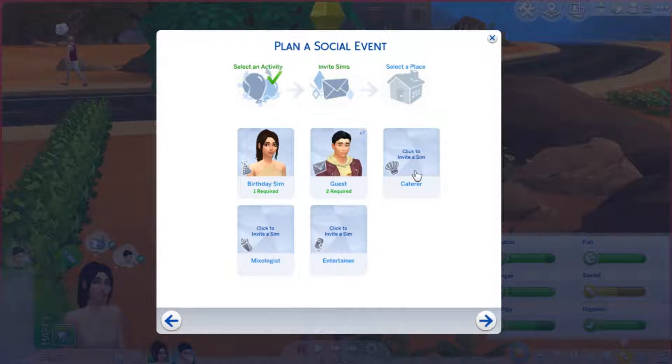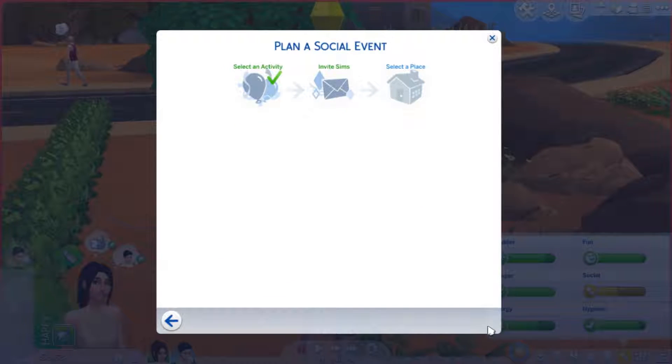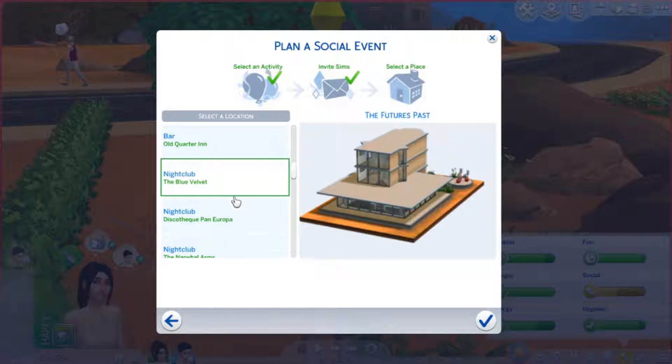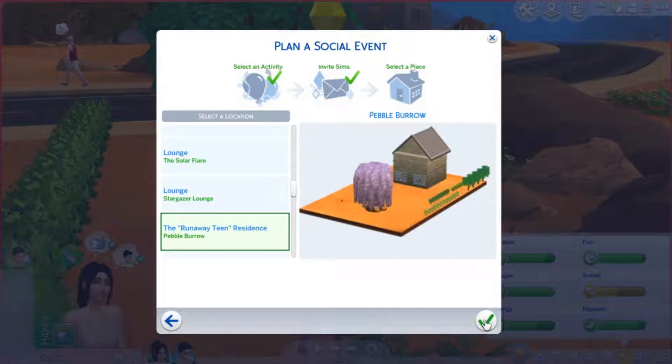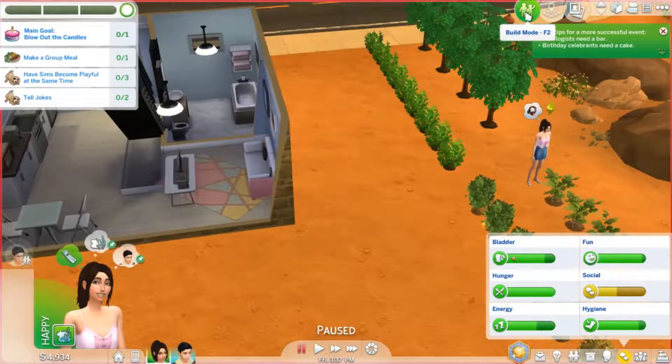Oh wow, a funeral! Okay, birthday party — woohoo! Birthday sim: Stella. Guests: Alexander, Clara, Ariel, Billy obviously, Miko, and Ebony. It's gonna be like an all-girl party mostly. We'll bring Julianne too.